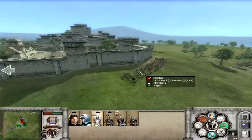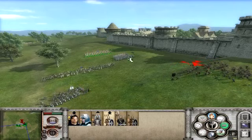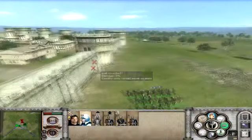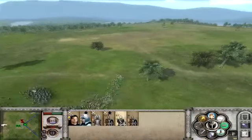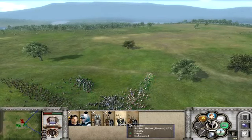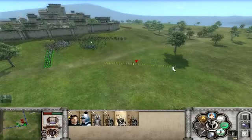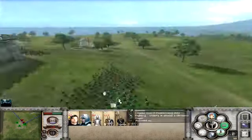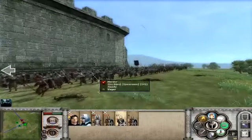Ok, so the AI decided to send one unit at a time it would seem, and we finally got round here. Let's go ahead and destroy this unit. We'll get some Fountain Guard in from the side and we've got our other general guy out here. Get them to stop shooting as well because we don't want to cause any friendly fire. Blow the horn as well. The archers are here, so let's get into it. Oh nice - that was lovely. They should route quite quickly.